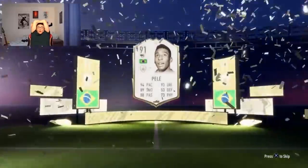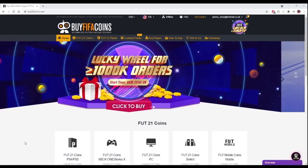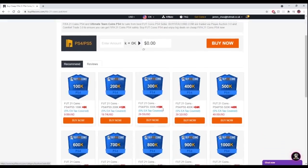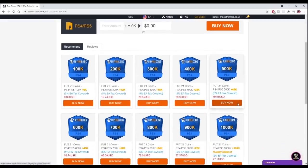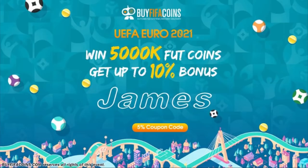You've probably all heard of the James trading method — you just open packs and get big players. Oh my god, we just got a Pallot! For everyone who can't be that lucky, head over to our sponsor buyfifacoins.com to get cheap, safe and reliable FIFA coins at the click of a button. In preparation for the Euros, there's also a chance to win 5 million coins with a 10% bonus — use code 'james' at checkout.